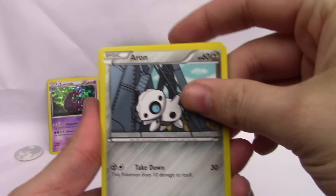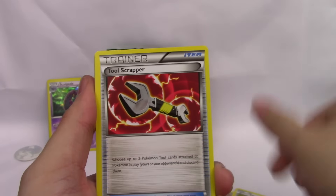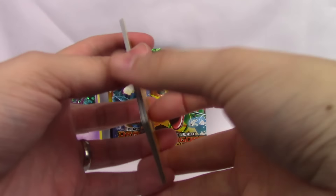Let's kick 2017 off with something cool — hopefully we can get it. Magikarp, Murkrow, Tool Scrapper, Emolga, Switch, Phoebe's Reverse, and a Marowak. Just a regular rare, but hey, it's cool.